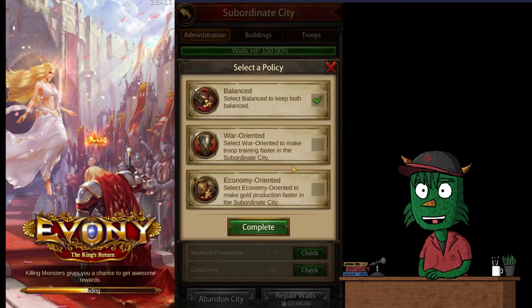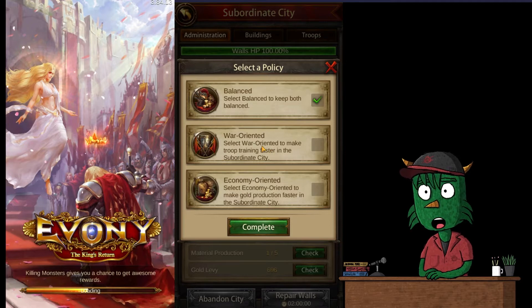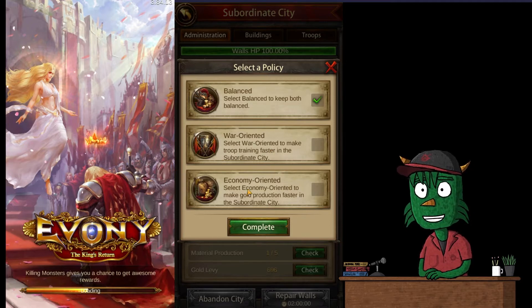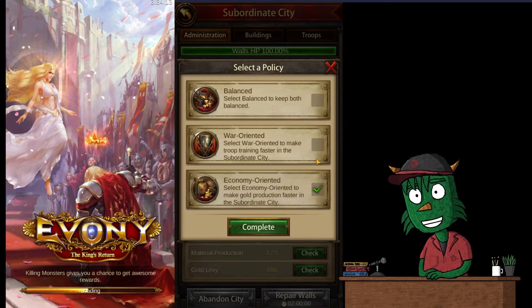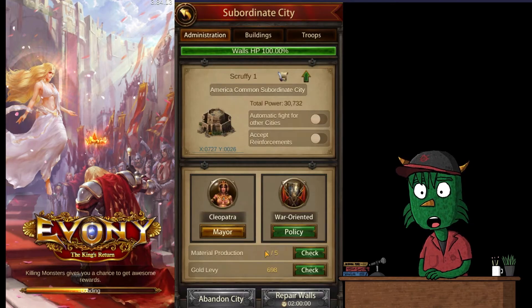Originally when you get the subordinate city, the policy comes set to balanced. You can leave it there, or go war-oriented which makes troops train faster in the subordinate city, or economy-oriented which makes gold production faster. For right now, maybe we'll go war-oriented and get some troops in there faster.